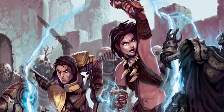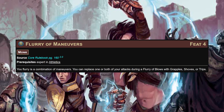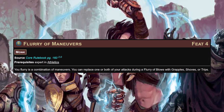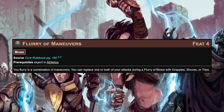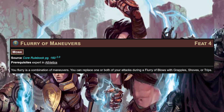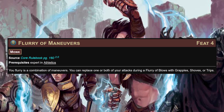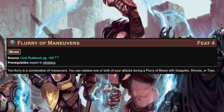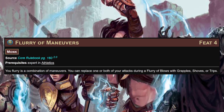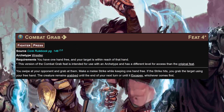At level 4 we'll take flurry of maneuvers, which allows us to replace one or both of our attacks during flurry of blows with grapples, shoves, or trips - letting us two-for-one with either two grab attempts should the first fail, a grab and then a strike, or a failed grab followed by a strike using the minus four agile wolf fang fist rather than flailing and probably missing.